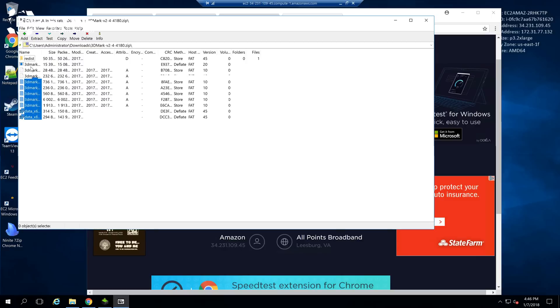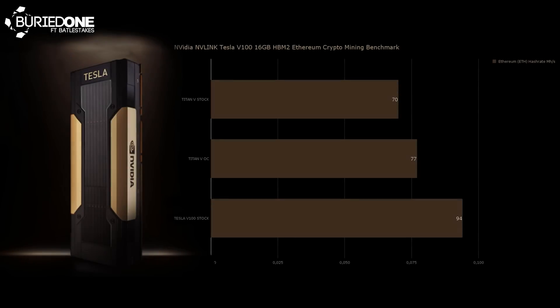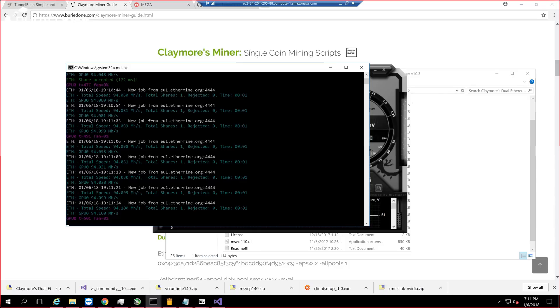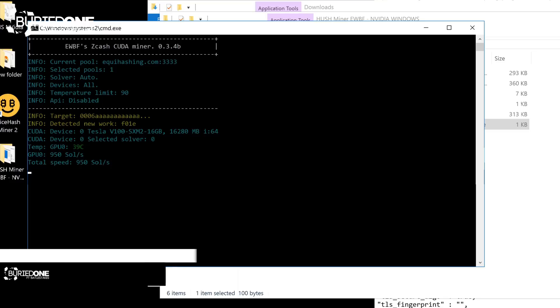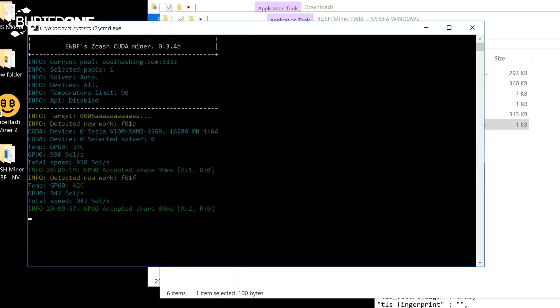When I turned the Ethereum miner on it showed 94 MHz per second — this is a world record. The Titan V is capable of doing 77 MHz per second while overclocked, and this thing was running 94 MHz per second. So it is the most powerful graphics card in the world and we had our hands on it. We started benchmarking all the rest and I'm gonna show you the stats of that right now.